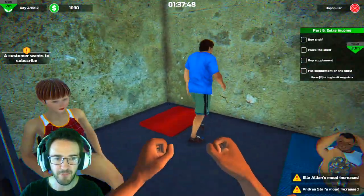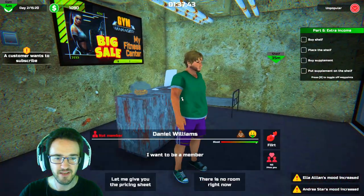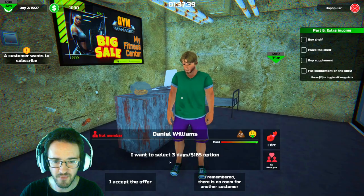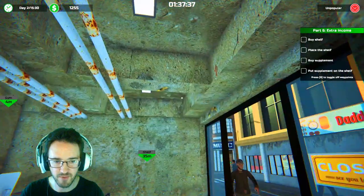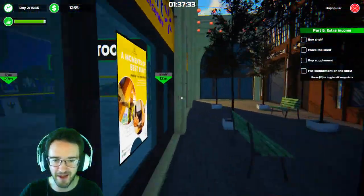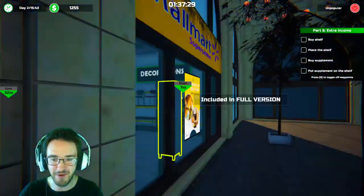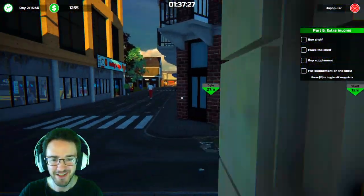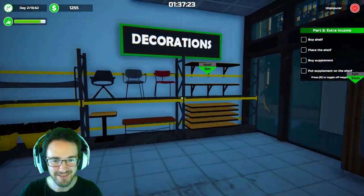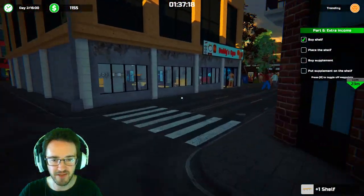Woo! Clap! Woo, yeah! Get some! Buy shelf, place shelf. Discuss subscription — let me give you the pricing sheet. Confirm. Those are the prices. I want a two-day subscription. I accept the offer. People, I will be back — hang on! I apparently need to buy a shelf! Give me shelf, I buy, I take shelf, I run back to gym.